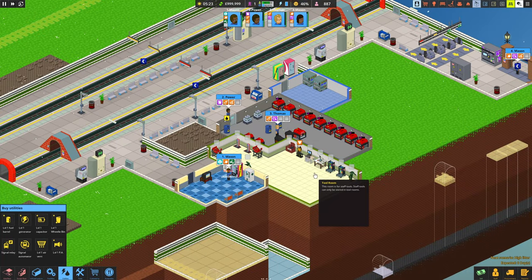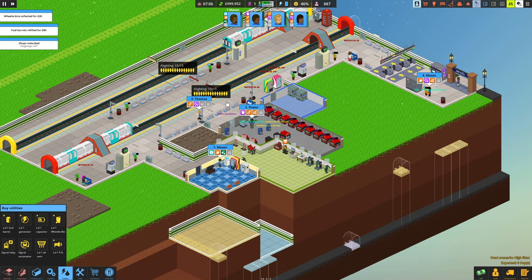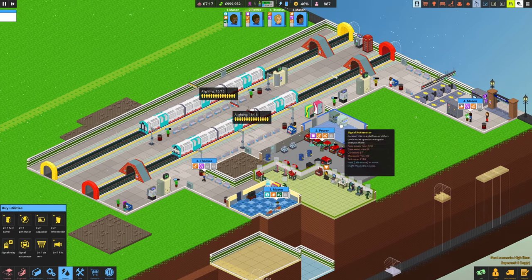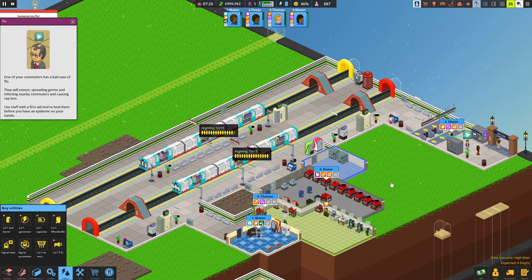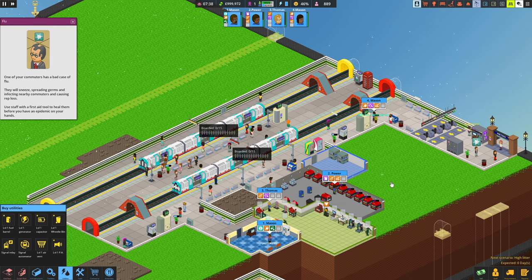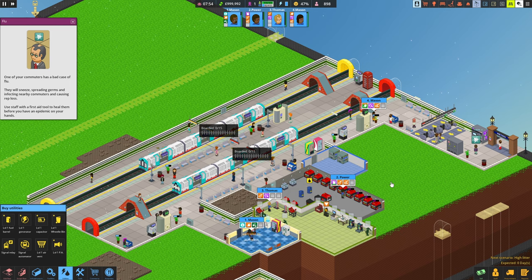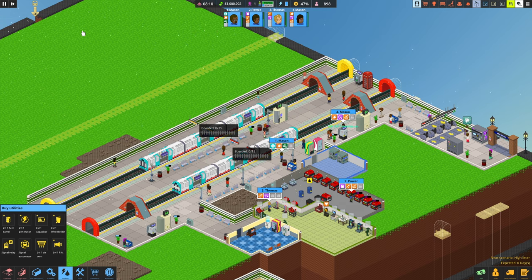I think we're ready for the next day then guys - shall we go for it? Let's flip the switch. Everything's ready and the trains are coming automatically - awesome! I don't need to think about that anymore, which is great. Flu - one of your commuters has a bad case of flu. They will sneeze, spread germs and infect nearby commuters and cause reputation loss. Use staff with a first aid tool to heal them. Oh no - epidemic! We don't need another epidemic on our hands.